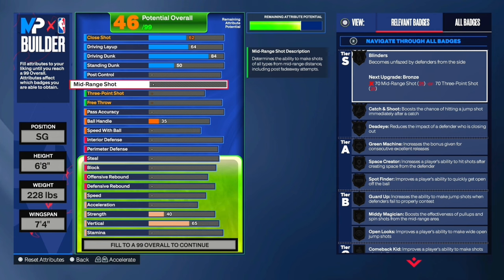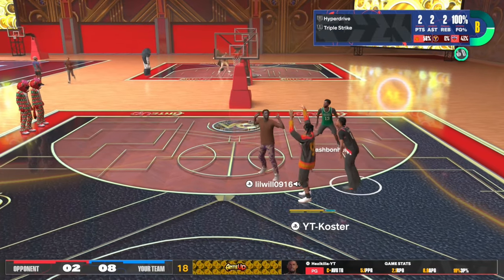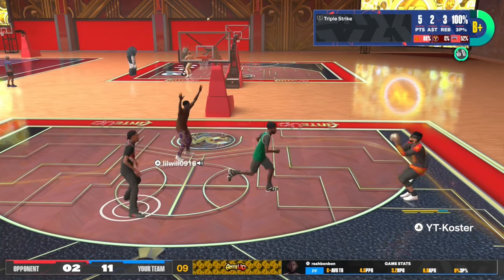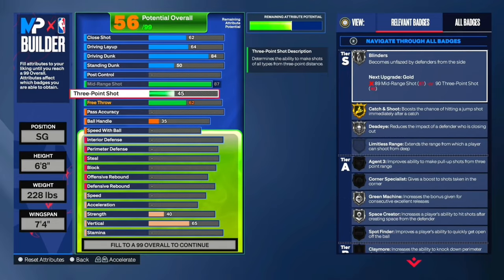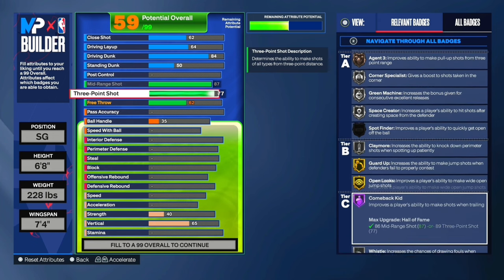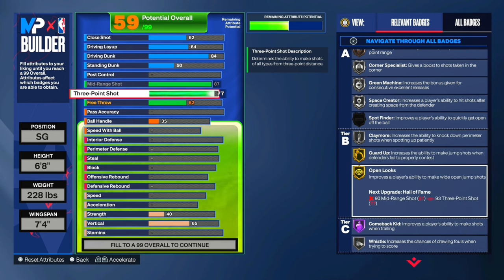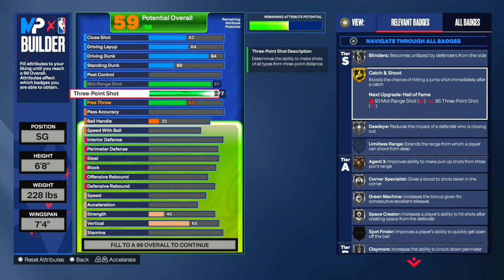Next up, we got the shooting. Like I said, 87 mid-range, so we get the Tracy McGrady base. Shooting is all about having a good jump shot — if you have a good jump shot, you're going to be able to hit with any type of three pointer. This build has a 77 three pointer, and that might seem on the lower side, but you do get agent three on bronze and you get all these good badges: gold open looks, gold guard up. Gold open looks basically makes your three pointer like an 80 on an open shot. You also have silver catch and shoot — now gold catch and shoot. You could definitely shoot with this build.